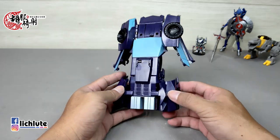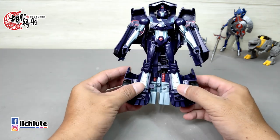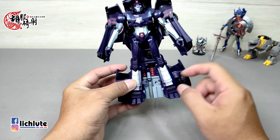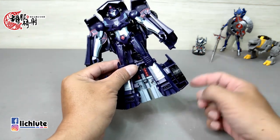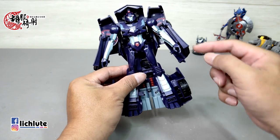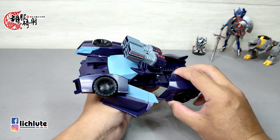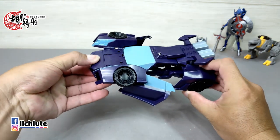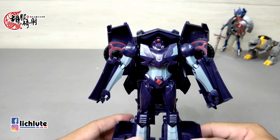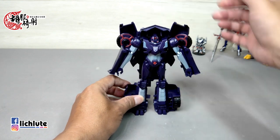变形方式很简单：把卡扣解开，两腿给打开，基本上变形就完成了，两个轮胎在背后。动画片里它确实就是这个形象。可动性非常悲催，只有这个球形关节可以前后动，以下整个都是一块的，关节没得动。这里只有门板手臂，基本上没什么可玩的。如果把后面翻上去，头会缩进去，所以联动机关和头部造型两个没办法兼顾。